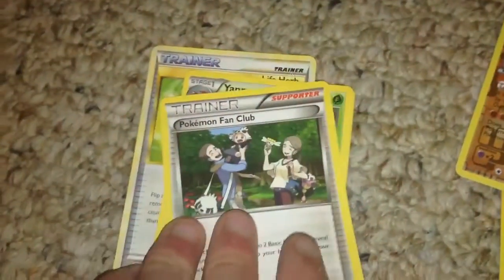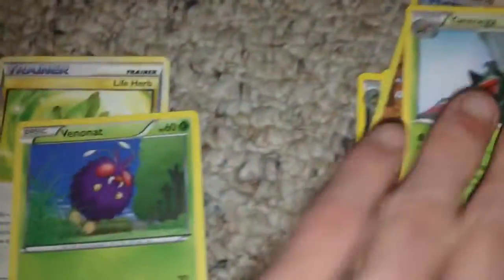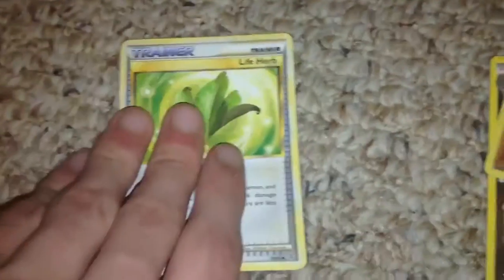We got Carnivine. We got another supporter card. We got a Yamaga. A Venomoth-net. And we got a Life Herb.